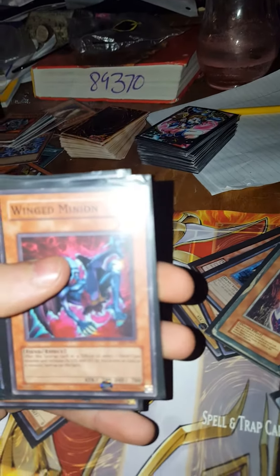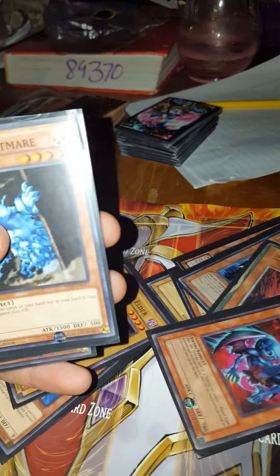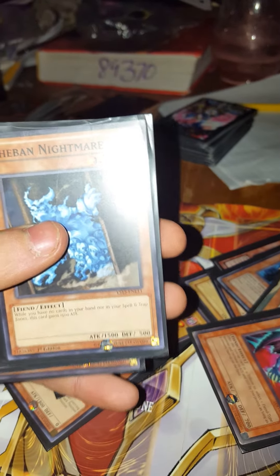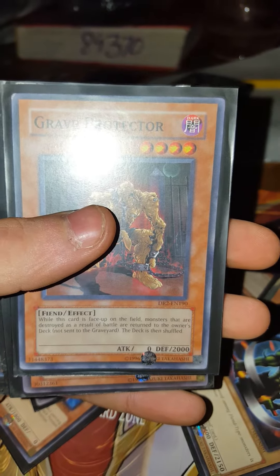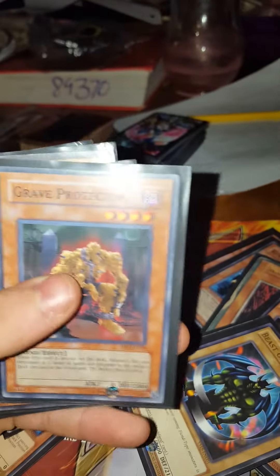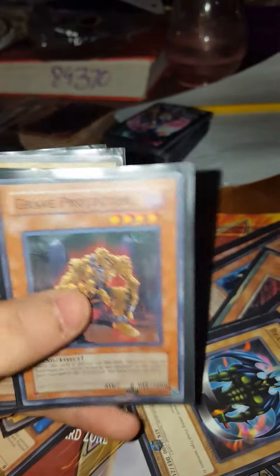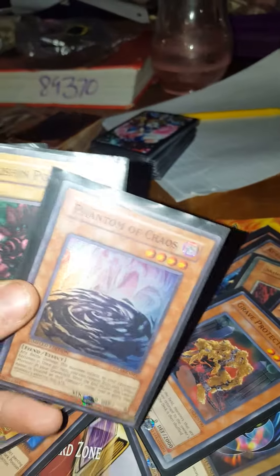With Wing Minion in here, you offer this face-up card as a tribute to select one Fiend monster and increase its attack and defense by 700 points as long as it remains face-up on the field. Theme of Nightmare: while you have no cards in your hand or in your spell and trap card zone, this card gains 1500 attack — which is already at 1500, putting it at 3000. Grave Protector: while this card is face-up on the field, monsters that are destroyed as a result of battle are returned to the owner's deck. That's very nice whenever you have decent monsters out there but your opponent still has better ones — you can put them back in the deck instead of to the graveyard.